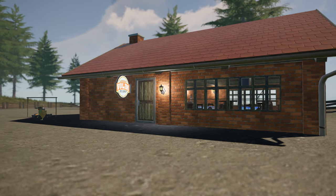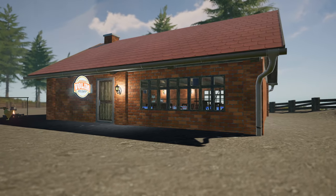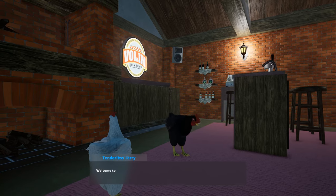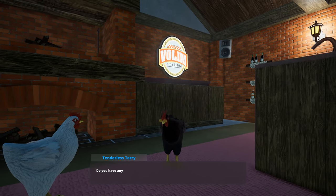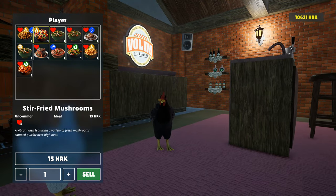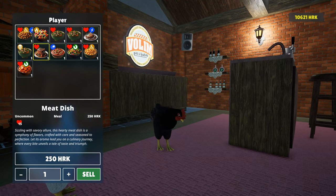Last, but certainly not least, we're introducing a new avenue for earning money in the game. Now you can sell all the meals you cook at the Pork and Roll Tavern. The owner may not be the best cook, and he's struggling to find a replacement — which is where you come in. Experimenting with different combinations of ingredients will yield various valuable foods, so dive in, explore, and start raking in the cash while having fun along the way.